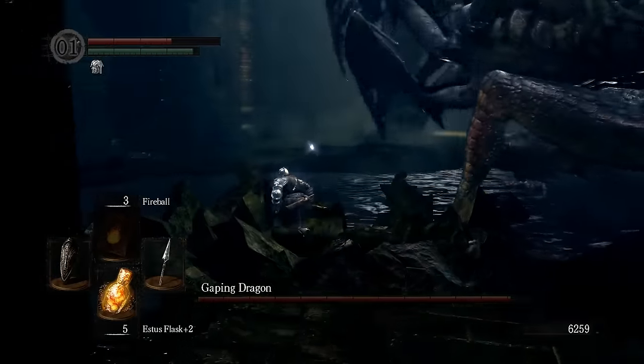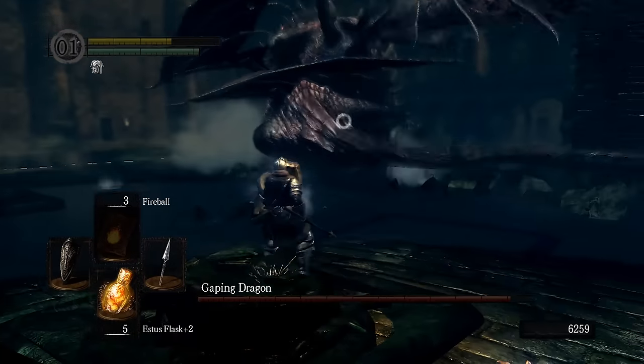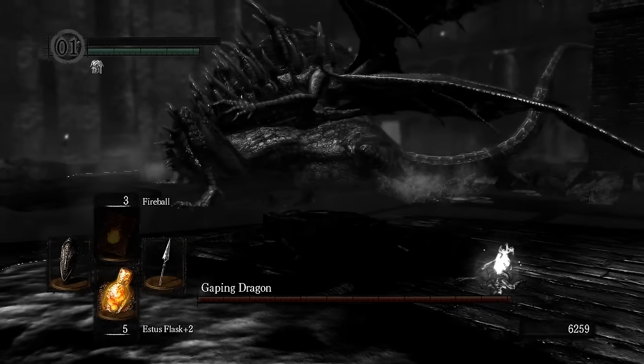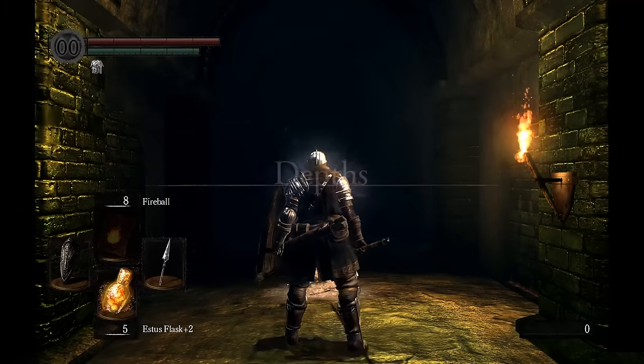We've got tails to worry about. If you bust his tail, he stops being able to do that. Alright, I'm gonna unlock. This boss fight — he's slow. Not that big of a deal on Estus. His tail is just going to wreck the show because most of his attacks do enough damage to just outright kill you.